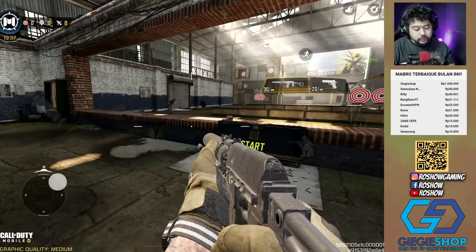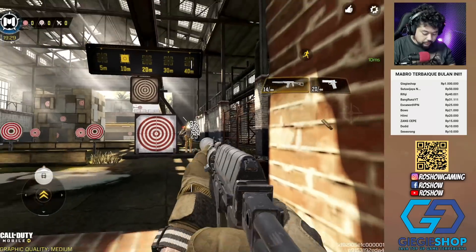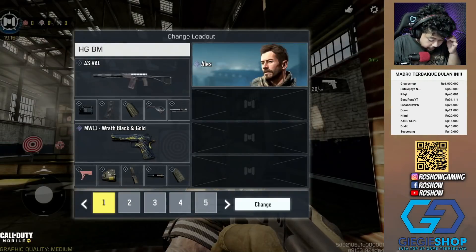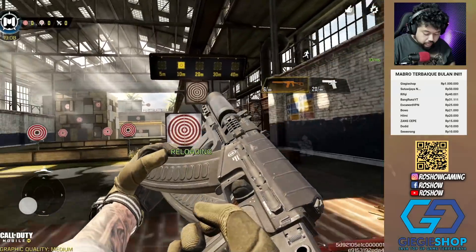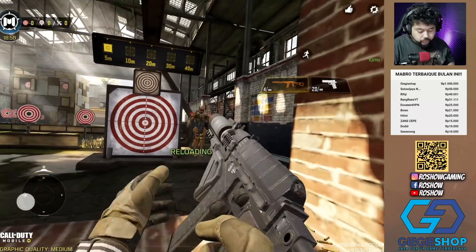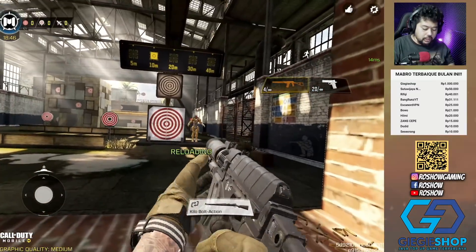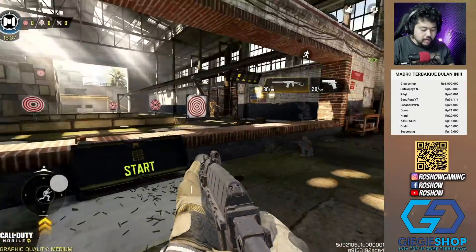Jadi emang kalau jarak jauh gak berasa. Tadi gue pas nyobain di SND buat jarak-jarak jauh. Kalau misalkan lo mau pake Asphalt, gue saranin lo berantem di range 5 sampai 10 meter — di jarak segini masih lumayan, masih 40 damage. Dan kalau misalkan mau jarak deket, damage-nya sama, 32-36, dan movement-nya kenceng banget. Tapi begitu open ADS agak lambat. Jadi emang kalau mau pake Asphalt, lo berantemnya di jarak 5 sampai 10 meter. Kalau lo udah masuk di jarak 20 meter, Asphalt udah kurang efisien — recoil-nya agak sulit dikendalikan. Dia emang kayak tipe-tipe Type 25, atau lebih mirip SMG-SMG buat ngeracer.